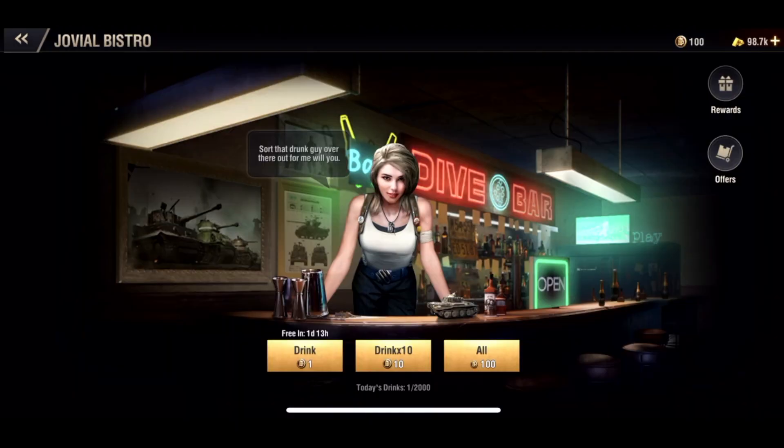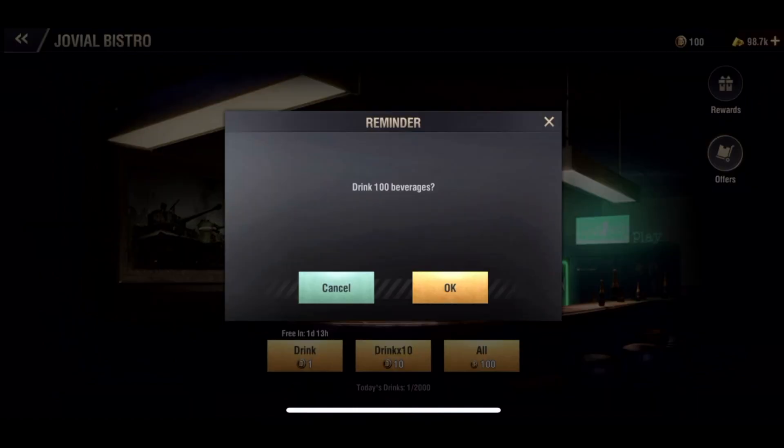One cool feature I actually like — and I wish they would do in all aspects of the game, like Raven bunkers — is an open-all-at-once option. So we can open one drink at a time, ten at a time, or open all. Let's go ahead and open all and see what we get.